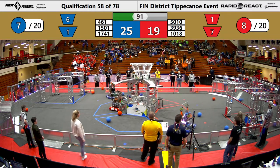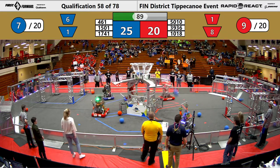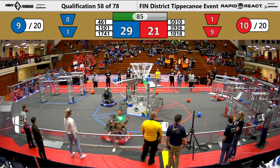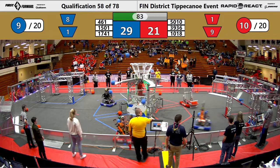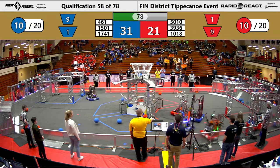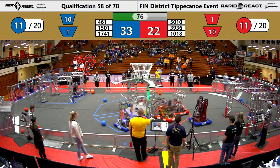Tiger Dynasty tries to shoot two red cargo into the upper hub, but 1741 is playing harsh defense — luckily they still get one into the lower hub. 461 is working on getting some blue cargo into the upper hub, and Team Thrust is doing the same, but defense is being played on them.